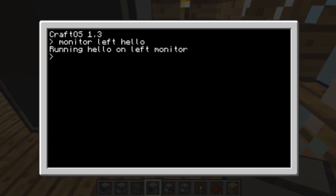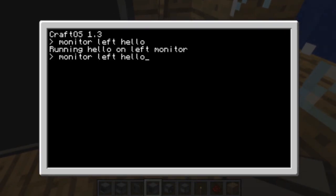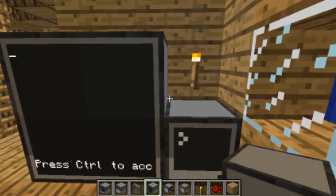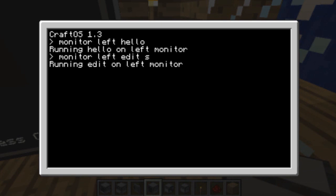Notice it won't display anything on the computer itself, however on the screen it will display hello world as it should. There are many other programs you can run, such as the edit program, which will help edit any program. You get the editing page and you can edit whatever you want — it will even display on the screen. However, one annoying thing is that it won't display on the computer itself, so it's pretty useless to do that.